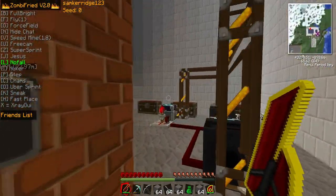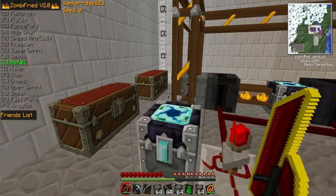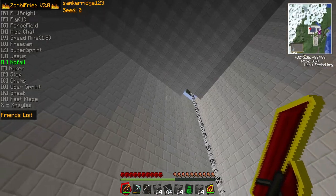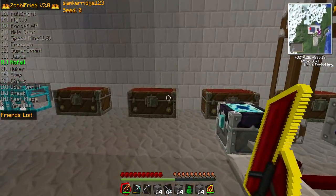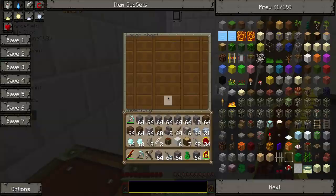As we come through here, we see our second EMC generator, which is for some reason faster. I think it's because it's wired up to a higher or better energy source — I'll show you that in a minute. And here we just have some more chests full of crap which we don't need.